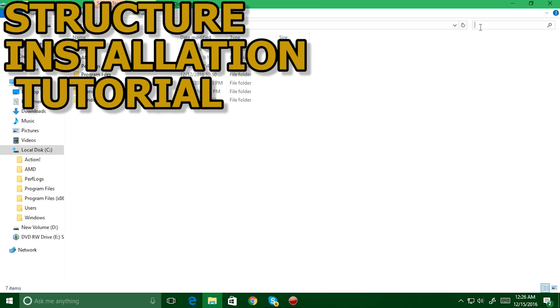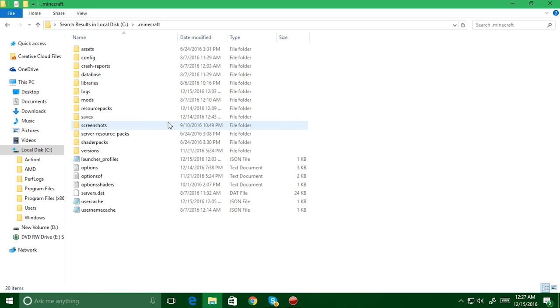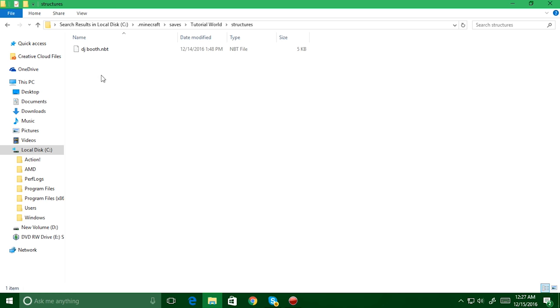Alright, to install this into your world, you're going to need to go to your C drive and look up .minecraft. Once it's loaded your results, go to the .minecraft folder listed under AppData. Next, go to saves, and then select the world you want to install the DJ booth into. Then go to structures and drop the DJ booth file there. You can find the file download in the description below.